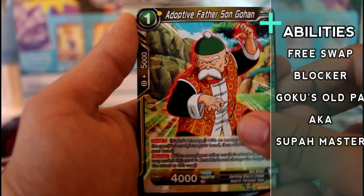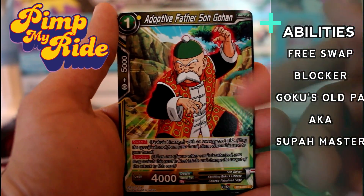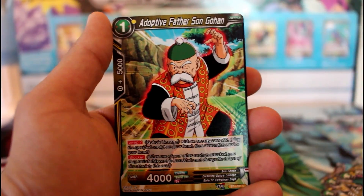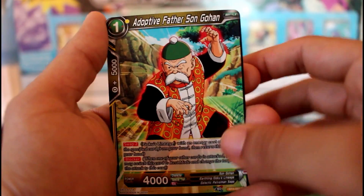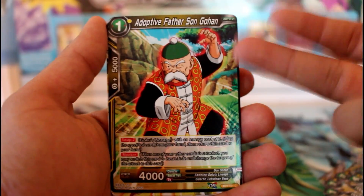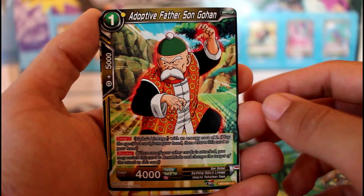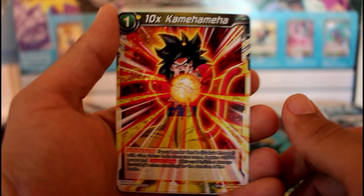If you want to upgrade this deck, just get that one-drop Bardock, throw him in here, and pick up some of those SR or rare yellow cards from the Colossal Warfare packs — and this deck is a solid winner, I guarantee it. Go pick it up. You get four of these — no energy required — and he's also a blocker, so that's pretty darn good.